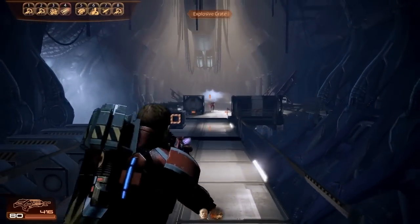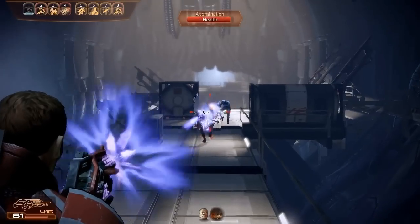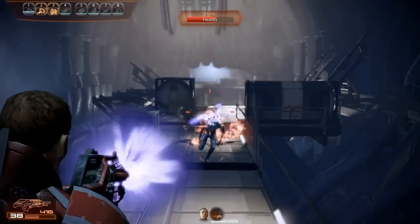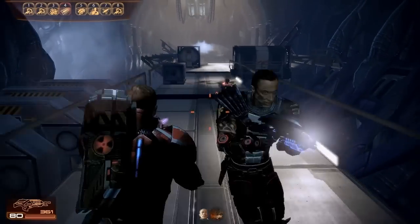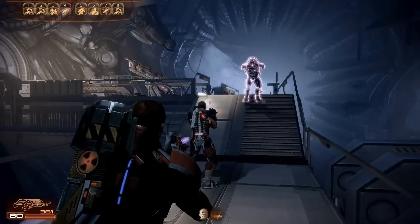Between each individual group of husks, you're going to find that your squad will move out of the assigned positions you've put them in. That's just a weird little eccentricity of the AI in the squad that you're just going to have to deal with. So every time you stop, set your squad to go back into position, and then go up and pull a few more husks.